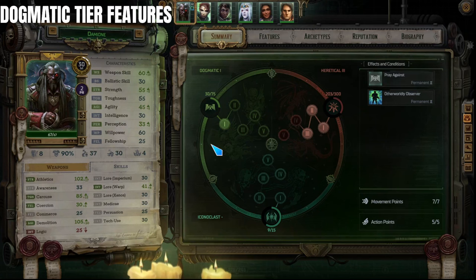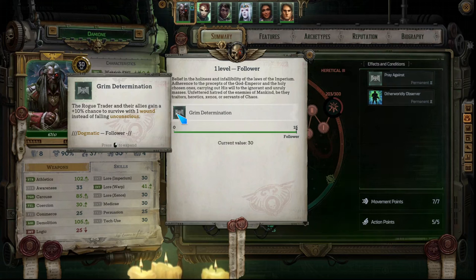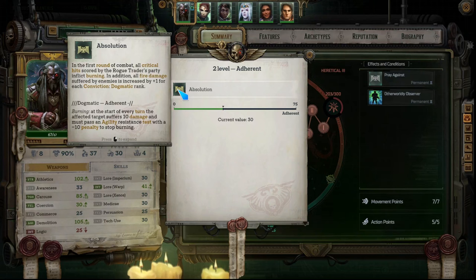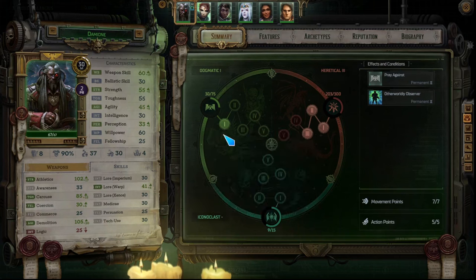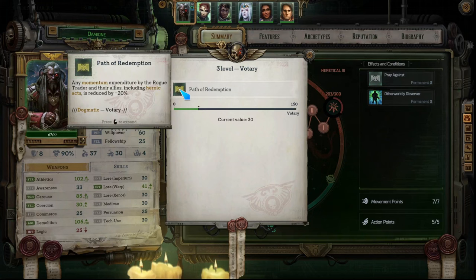Let's start with the dogmatic pathway. Tier 1 is Grim Determination — Rogue Trader and their allies gain a 10% chance to survive one wound instead of falling unconscious. Tier 2 is Absolution — in the first round of combat, all critical hits scored by the Rogue Trader's party inflict burning, and all fire damage suffered by enemies is increased by plus one for each dogmatic conviction rank. You can have up to five ranks, so that can be up to five points of bonus damage.